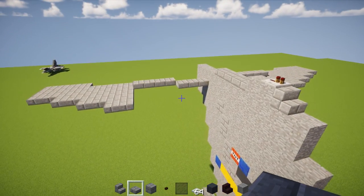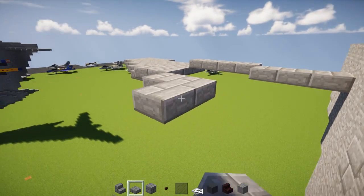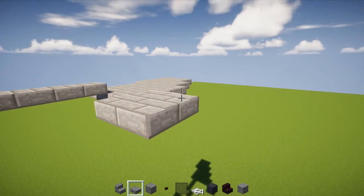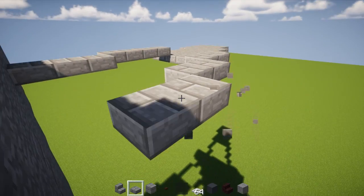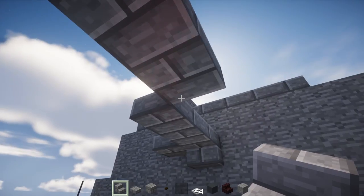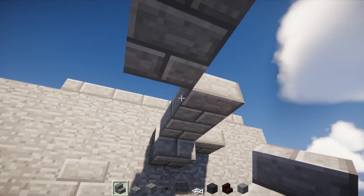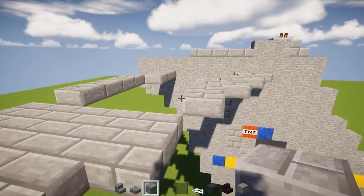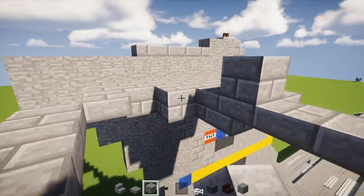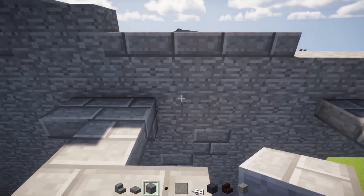Go diagonally up forward and add two, another two, another two, another two, then one — same thing on the other side. Then take stone brick stairs — add one upside down here, at the next notch another upside down, next notch another upside down, so we have three of these — same thing on the other side. Fill the rest of this hole with stone brick block, and do the same thing on the other side.